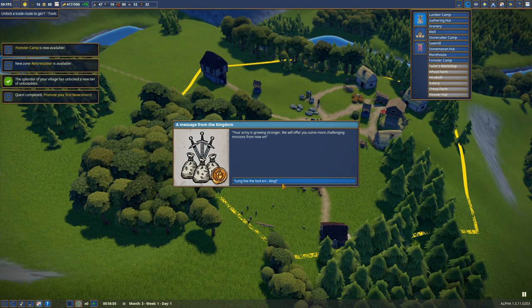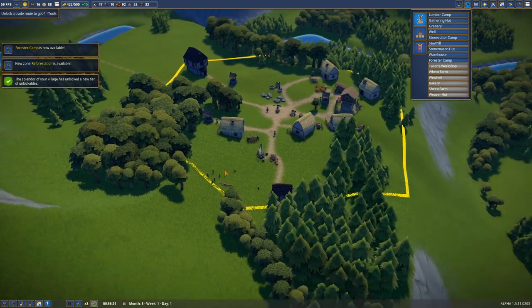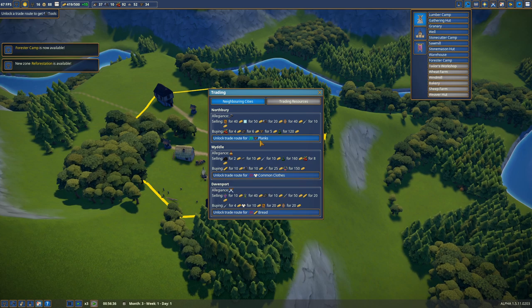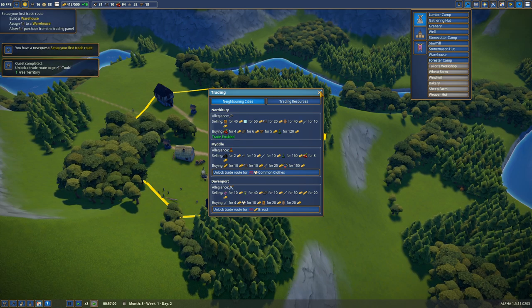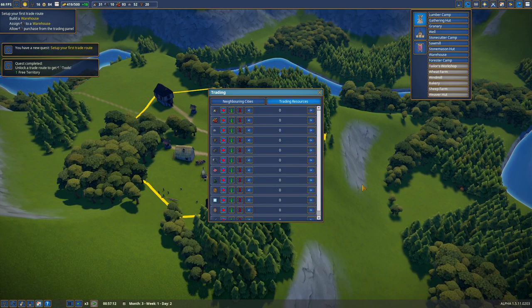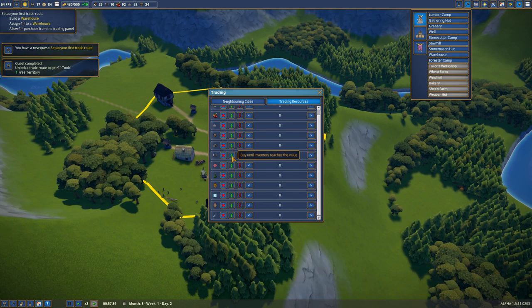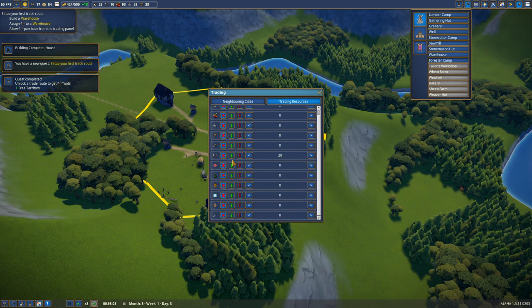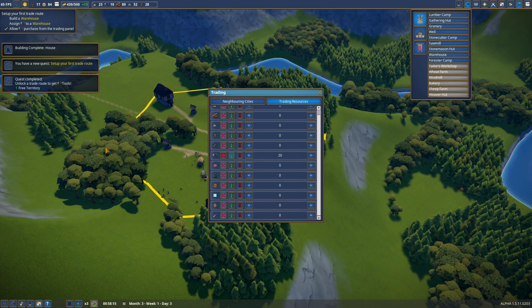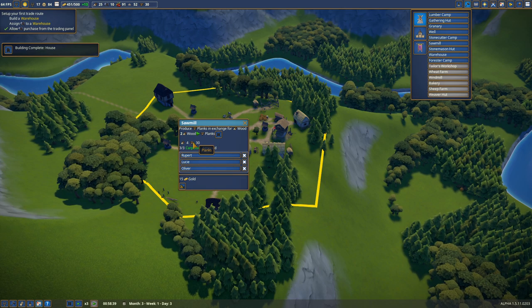Your army is growing stronger — we will offer you some more challenging missions from now on. Long live the looter king. Do I have the 20? I do have the 20 planks — let us do the next quest. Got our free territory. Set up your first trade route. You will give me tools for gold. I'm going to go with 20 — buy until inventory reaches that level. Assign tools to a warehouse. That's a sawmill — I need a warehouse.